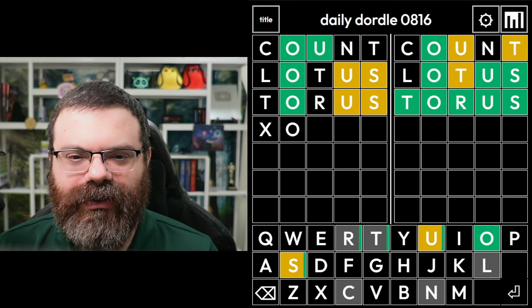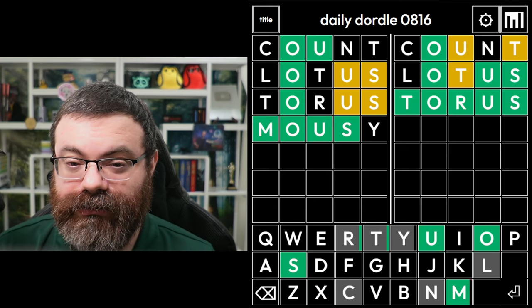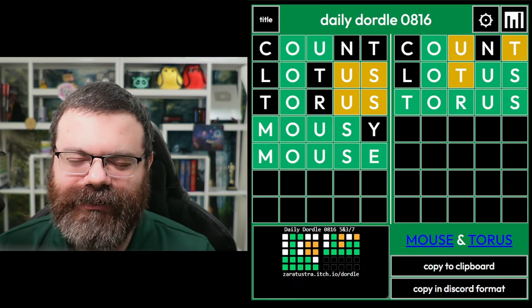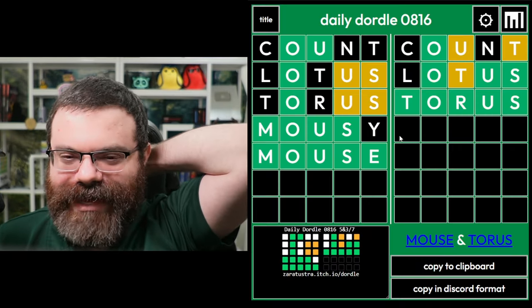So O-U and then there's an S somewhere, probably something like 'mousy'. Oh, just 'mouse' - I didn't realize there was still an E available. All right, kind of a fast solve there.